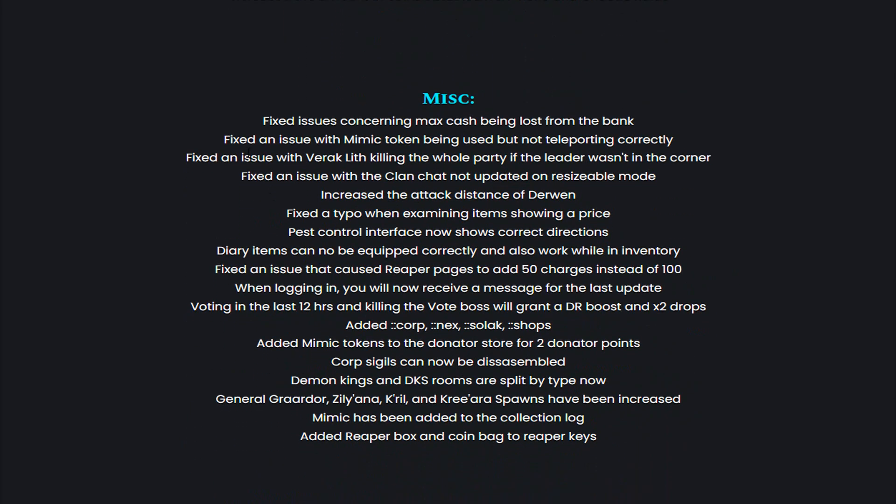They also increased the amount of coins obtained from the Xeric and Chaotic Raids. And then some miscellaneous updates: fixed issues concerning Max Cash being lost from the bank, fixed an issue with Mimic Token being used but not teleporting correctly, fixed an issue with Veraclit killing the whole party if the leader was not in the corner, fixed an issue with the clan chat not updating on resizable mode, increased attack distance of Derwen, and fixed a typo when examining items showing a price. The beast control interface now shows correct directions.